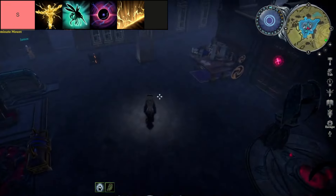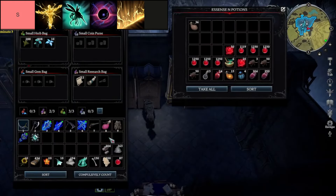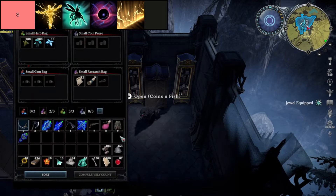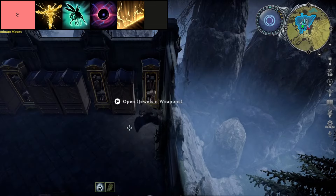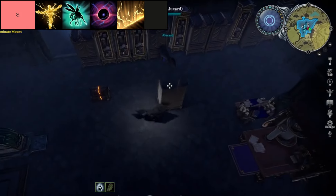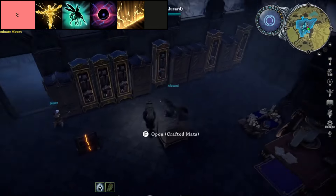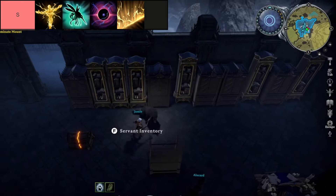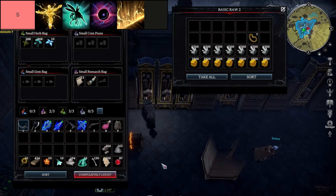The Lightning Curtain spell in V-Rising combines formidable defensive capabilities with subtle offensive potential, making it a versatile tool in a player's arsenal. With the ability to summon a protective barrier that blocks projectiles for a brief yet crucial 2.5 seconds, it excels in both utility and zoning strategies, enabling players to maintain distance from adversaries while strategically controlling the battlefield. However, its effectiveness comes at the cost of a lengthy cooldown and relatively minor direct damage output, requiring players to time its usage judiciously to maximize impact.